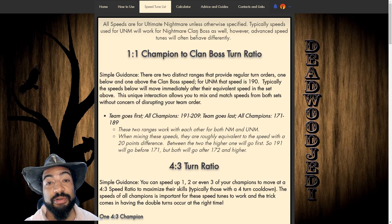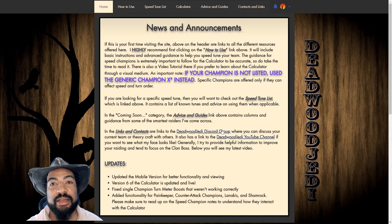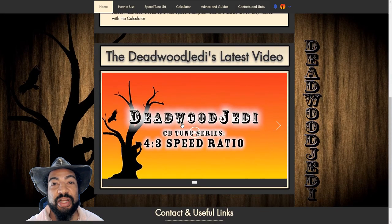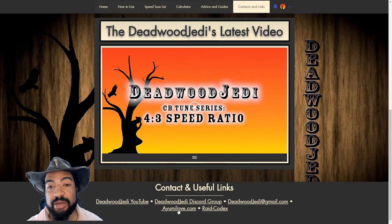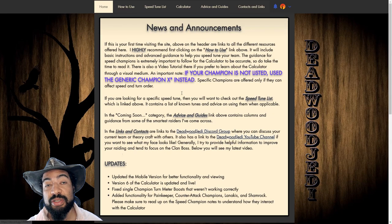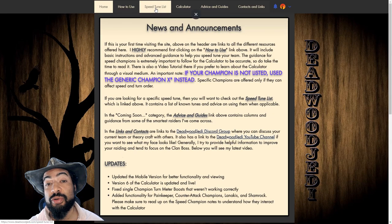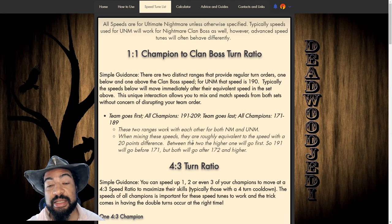I want to show you a couple things really quickly. As you can see on the screen, this is my website, deadwoodjedi.com. If you haven't checked it out, please do. It's really helpful and I have some useful links down here to Ayumilove, Raid Codex, and some other tools the community has been using, as well as links to my Discord group and email if you guys have questions about any of these compositions or just your team in general. I'm trying to be as good as possible about responding to everybody.